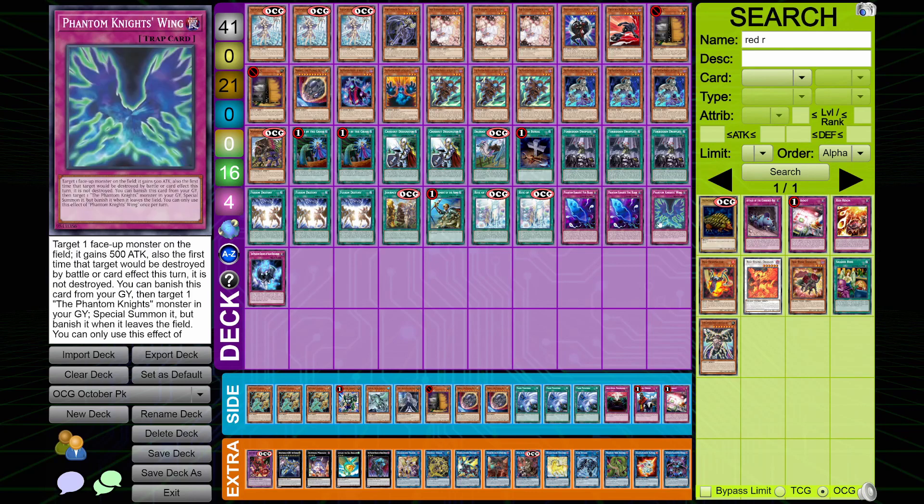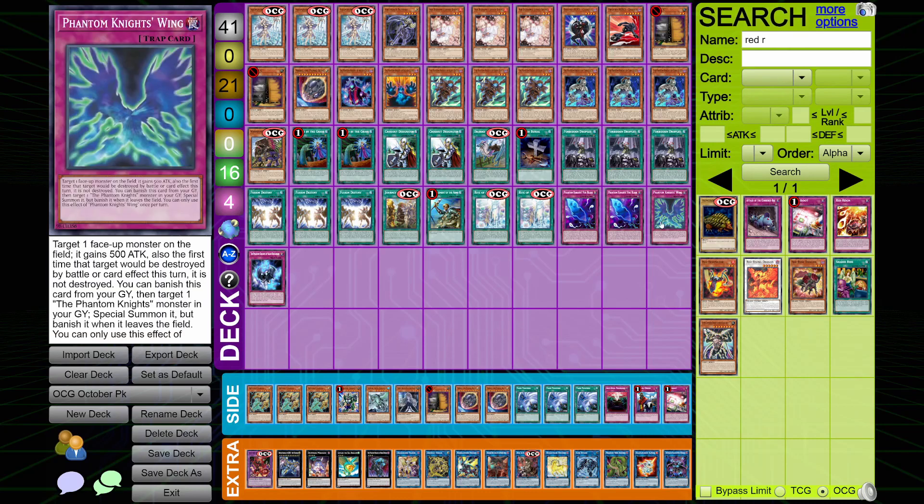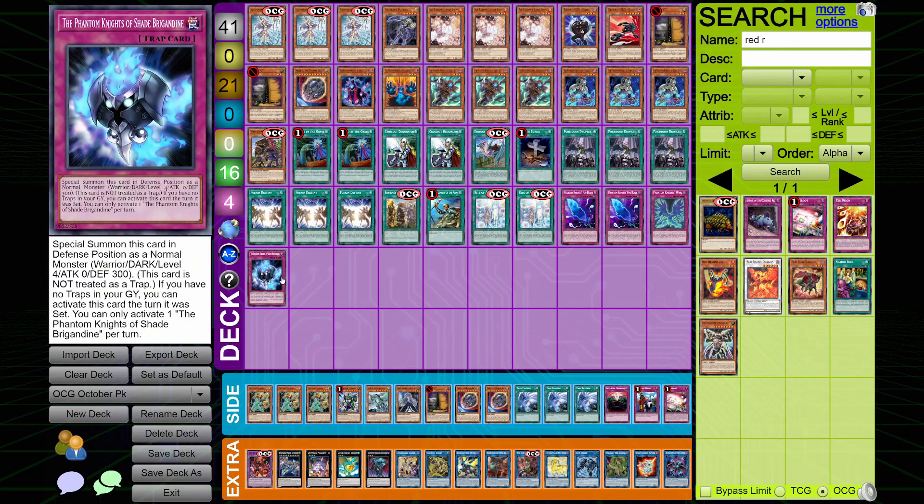For our traps we've got two copies of Fogblade, one copy of Wings to make sure his stuff stops it from being destroyed by battle once per turn, and then we have one copy of Shade Brigadine after that — again for just kind of free generic extension.